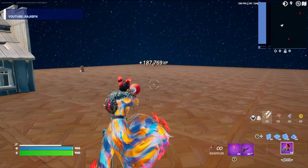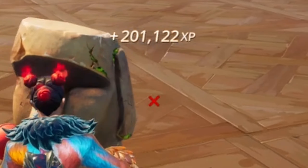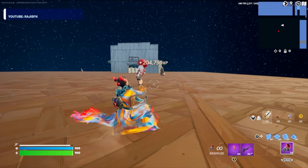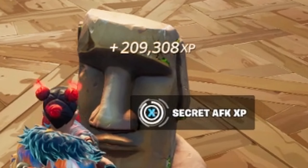Now we'll go ahead and run all the way across to the other one — there should be another secret AFK XP button. Then run over here to the third one, there should be one more secret AFK XP button.